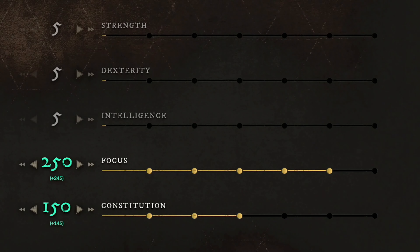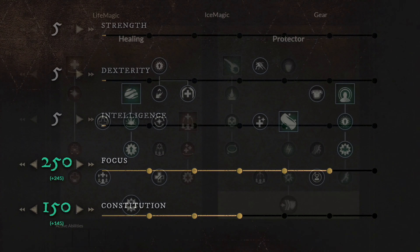Moving over to the last and final build, which is the best healer slash paladin tank build. For the weapons, you want to use the Life Staff and Sword with Shield. If you start from level 0, you want to get your focus to 150, and then start building your constitution. Around level 60, you should have 250 focus and 150 constitution. For your gear, you want to go with the full heavy armor and you have to use a shield as well.